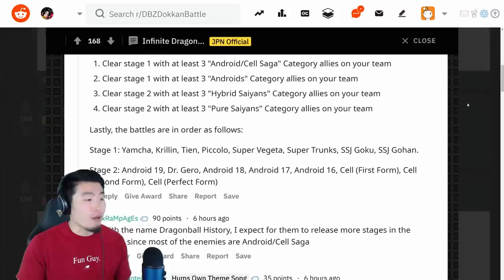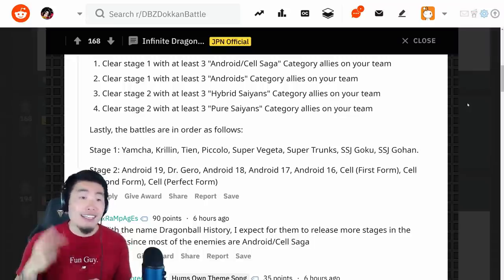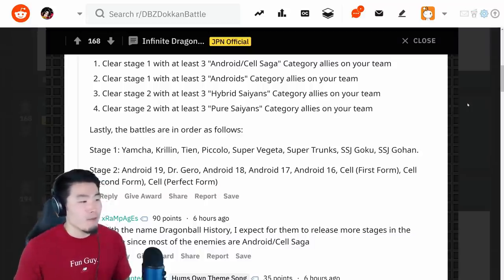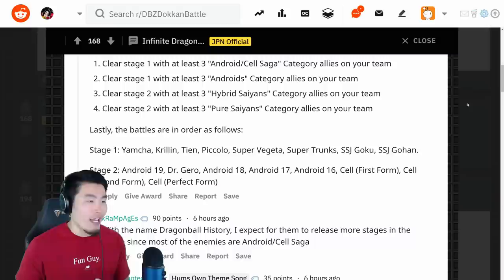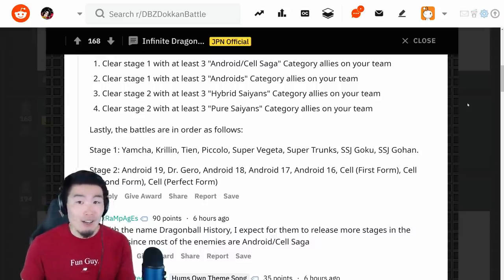The battles are as follows. Stage 1 is: Yamcha, Krillin, Tien, Piccolo, Super Vegeta, Super Trunks, Super Saiyan Goku, and Super Saiyan Gohan. The second stage is going to be: Android 19, Dr. Gero, Android 18, Android 17, Android 16, Cell First Form, Cell Second Form, and Cell Perfect Form.